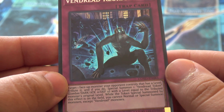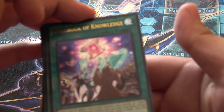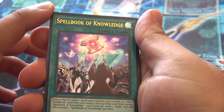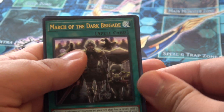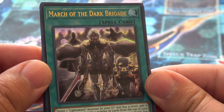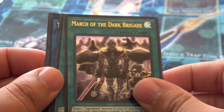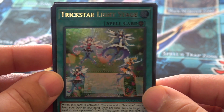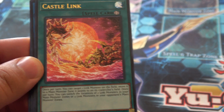Now let's get into those ultra rares going down the line. Spellbook of Knowledge — by far one of the most anticipated hollows, and they really went all out with the foiling on these. And one of the best arts in the game: March of the Dark Brigade. I think that's already an LLDS playmat for its art. Trickstar Light Stage is looking pretty nice. The fans of the anime might be happy with the archetype, but it's really hollowed out.